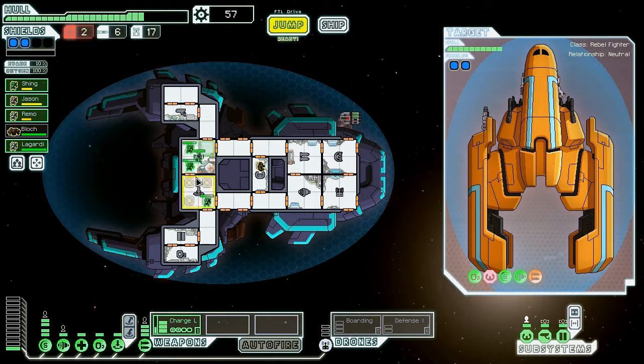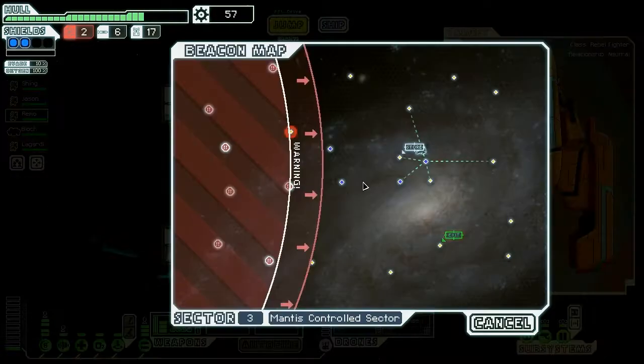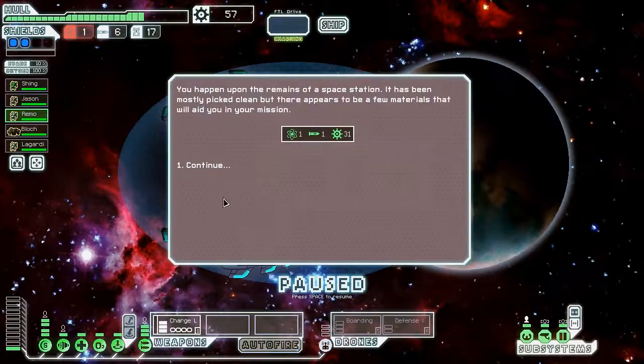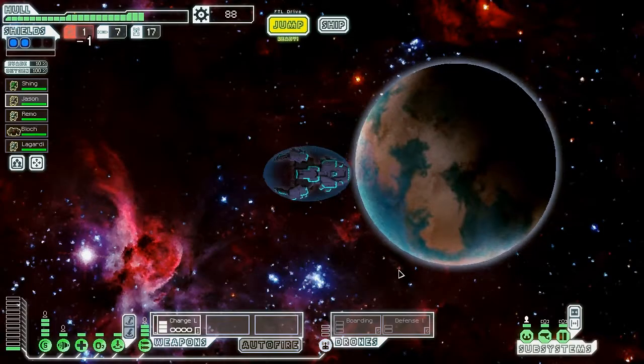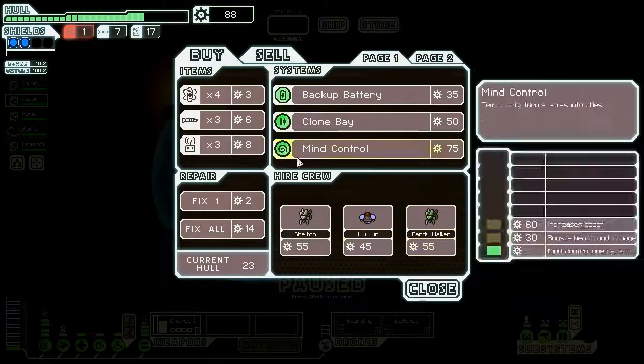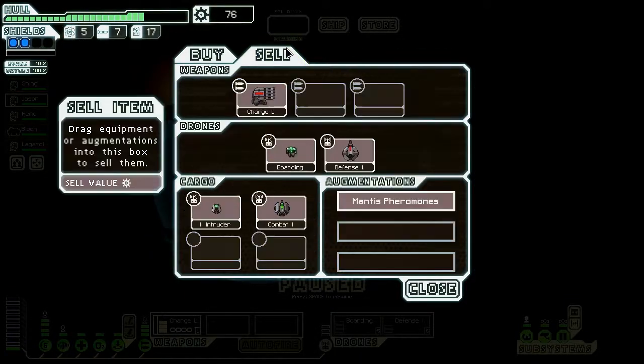Combat drones admittedly don't work that well with boarding crews, because they might attack you at random if you're boarding. Nonetheless, we can still get a good amount of scrap. Get everyone healed up, and let's make one more jump before we get to the store. We got some free stuff — a lot of scrap actually. Let's get all the fuel there is — hopefully it's not like three fuel. It's four fuel, which is better than three.